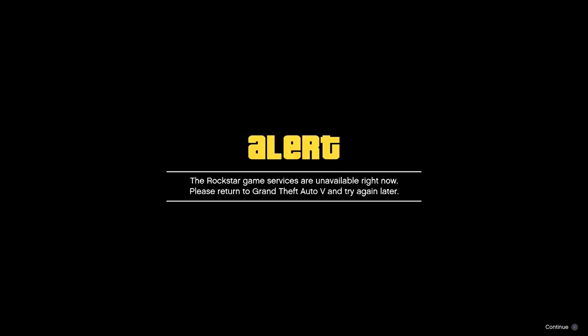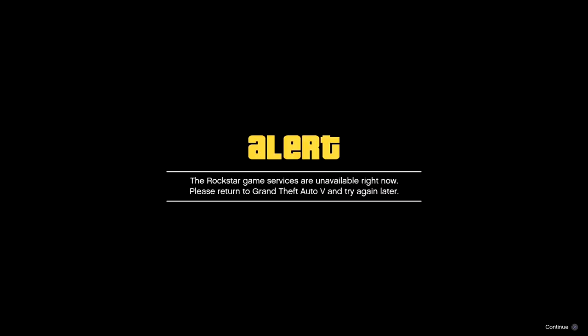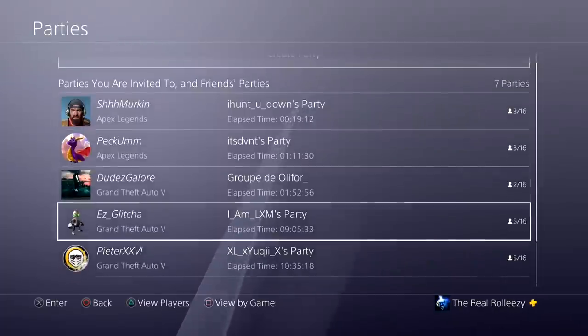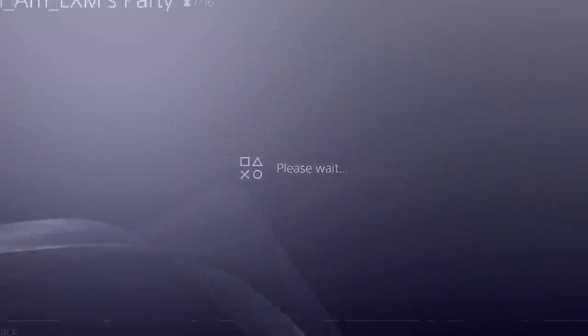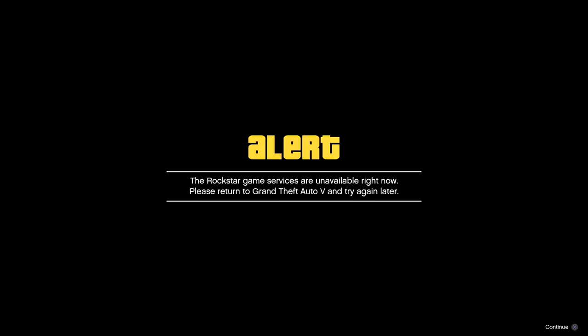If you've done that correctly you should get this alert: 'Rockstar game services are unavailable.' This is where you need your friend. You're gonna have to rejoin the party because of the disconnections, but once you join your friend that's in an invite-only job, go ahead and sit on this alert for roughly 10 to 15 seconds. The alert from the join you just did is gonna pop up in the background.